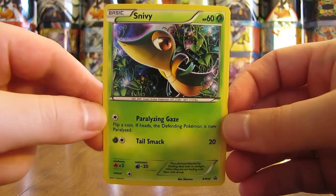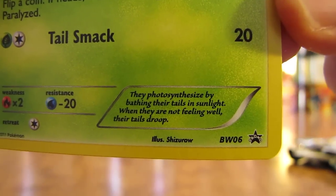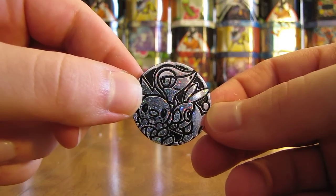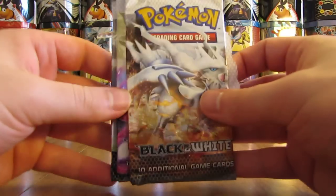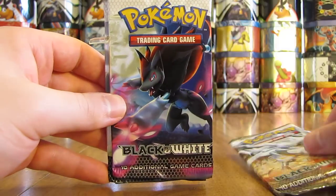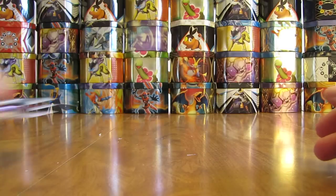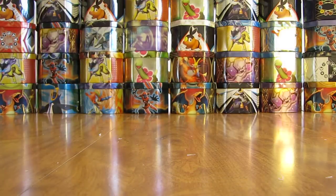Here is the Snivy Blackstar promo card. Pretty cool artwork on the card — BW-06 Blackstar promo. And then the coin looks just like this. And then the three booster packs on the inside: there's Reshiram, Zoroark, and then a Zebstrika. So we'll do the Zebstrika one first and end with Reshiram. Hoping to pull a Reshiram Full Art card out. I actually pulled a Zekrom Full Art already out of this Blister Pack opening series.